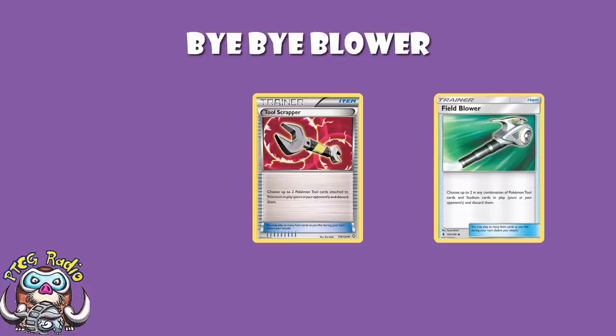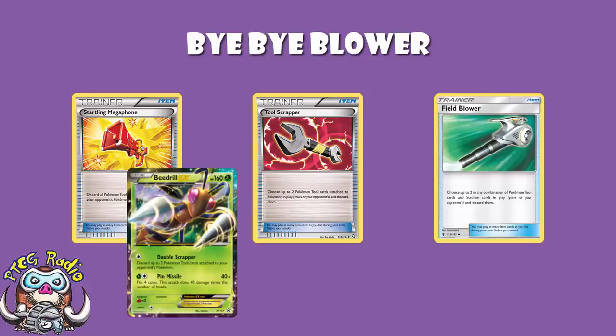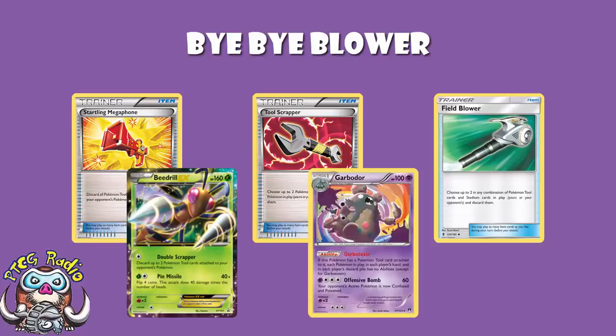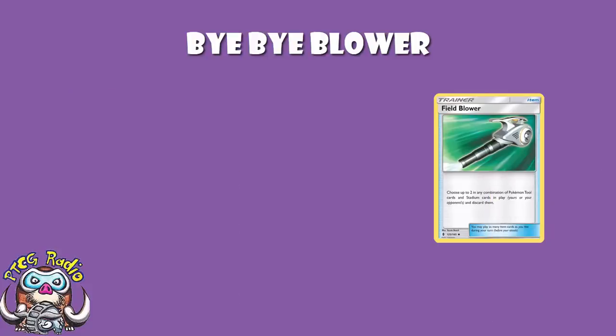We had Tool Scrapper a little while ago, then everyone moved to Startling Megaphone. Then both of those went away and people were actually using Beedrill EX for tool removal — not joking, that was a thing — basically for Garbodor, because you needed to be able to get rid of it. It was also really nice in Vileplume decks. But then Field Blower came along and fixed everything.